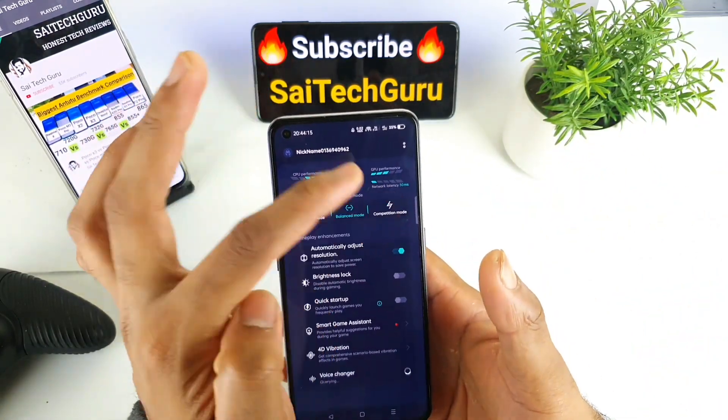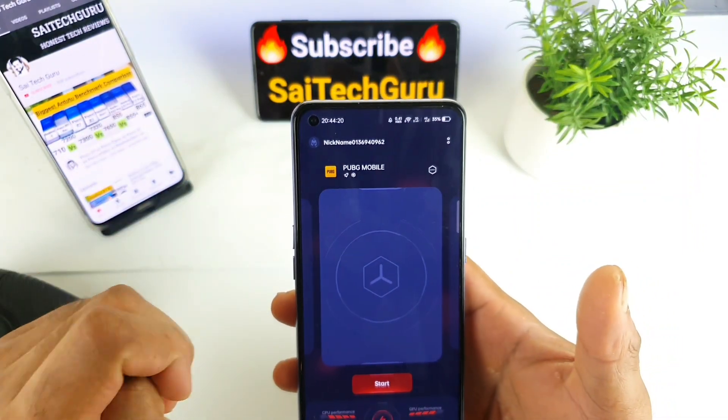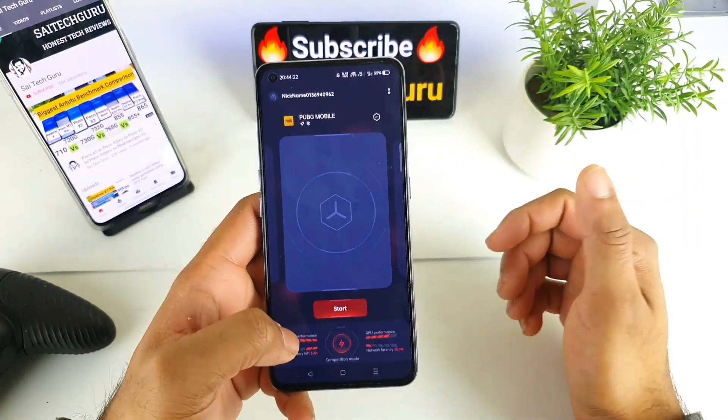Next is Competitive Mode. If you select Competitive Mode, you can see it turns red color, as you can clearly see here.